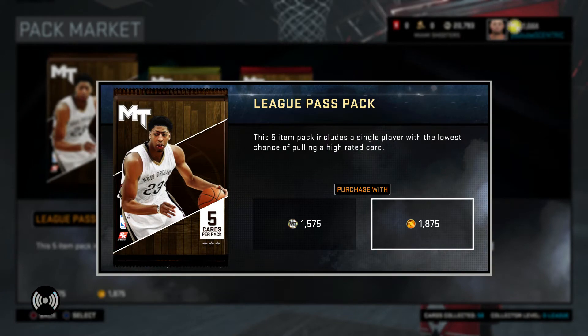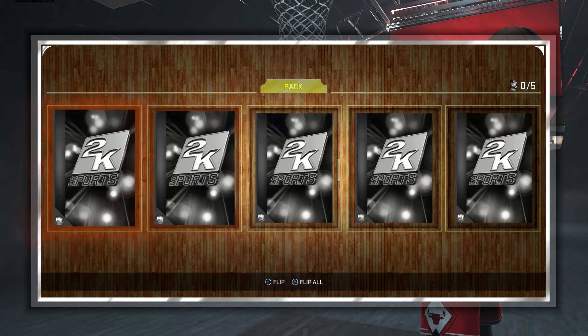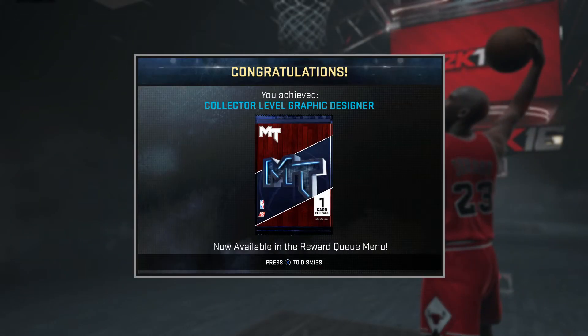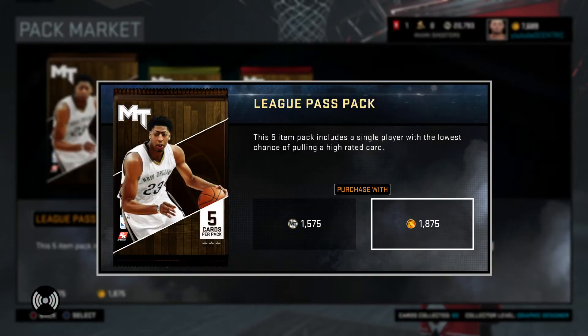Picking up a Steve Blake right there — not really a point guard you want on your team. But these packs right here, for 1,800, you get yourself a whole bunch of players, a lot of bronze cards obviously. But if you're looking to build your collection, you need to go through these bronze players and silver players to get your numbers up there. Get the nice rewards, the easy 10,000 MyTeam points and things of that nature.